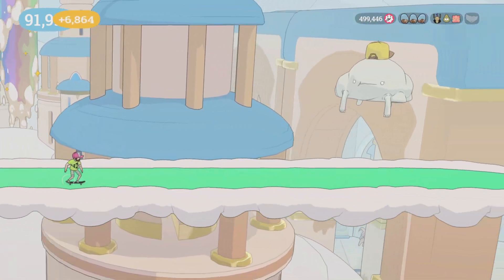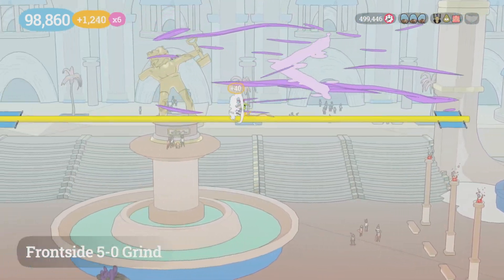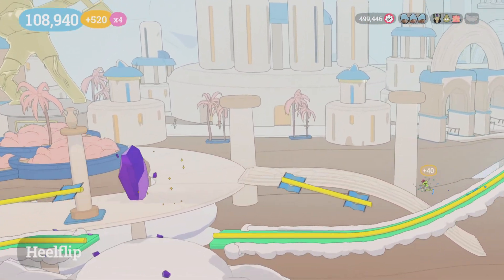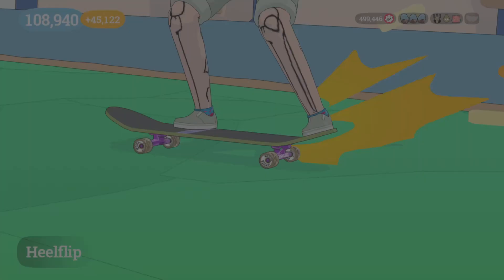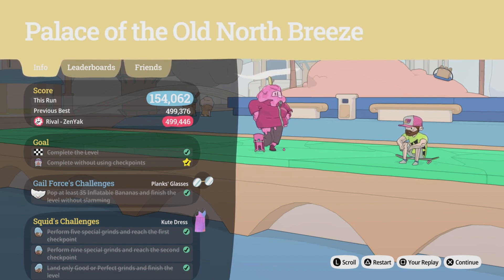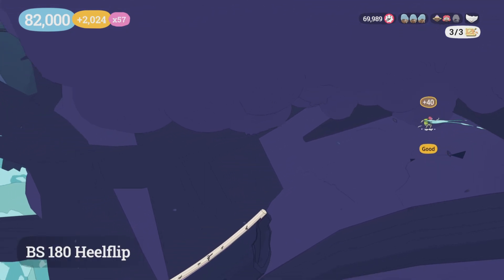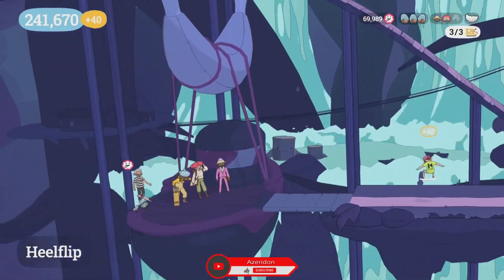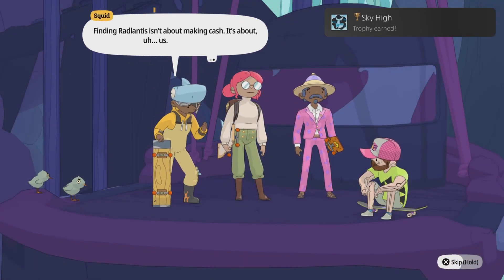Coming up here we're going to go down this rail and hold a grab so we go through the crystal, then ollie across to get those four bananas. Then there's another set of six bananas coming up right here, and then that is the end. That should be all challenges, and if you had everything else you should pop your trophy right there. I didn't though, because I was missing a high score, so I went back and did it and we popped our trophy. Stay tuned for the other video — I should get it up within a relatively close time to this one. Thanks for watching, leave a like if you liked it, subscribe if you want to, and I'll see you in the next video!